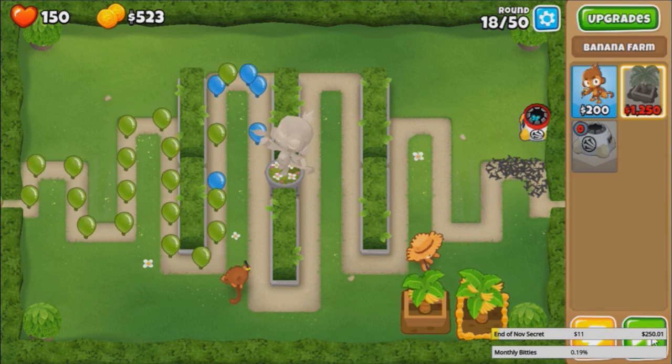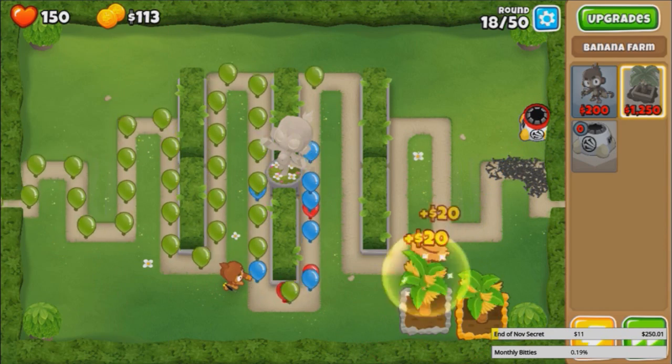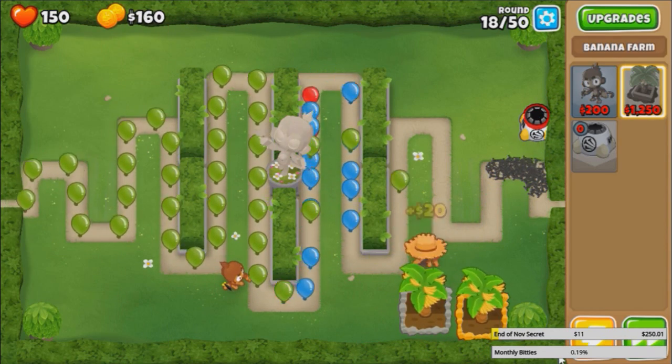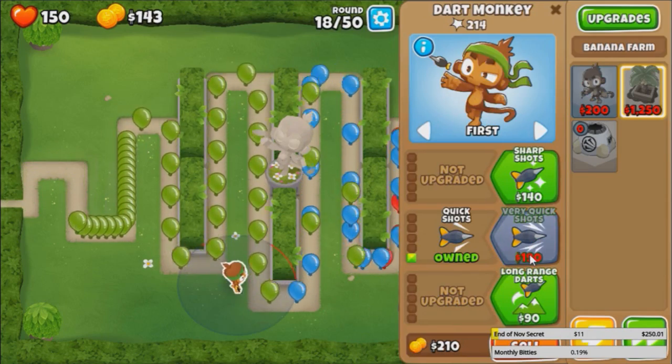Yeah, honestly this challenge is pretty easy. I feel like they shouldn't have allowed you to use spike factories. I mean, is it really necessary? Aside from like preserving NLL? Don't think so, in my opinion. But yeah, let's get a crossbow.